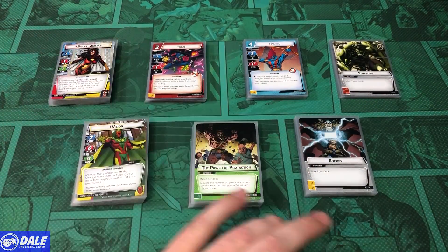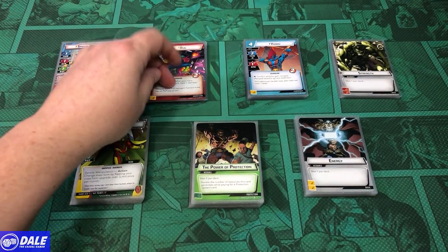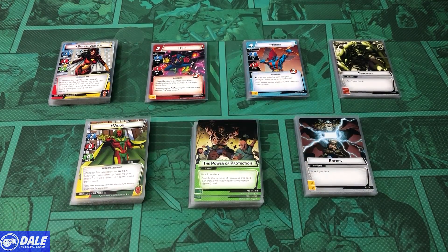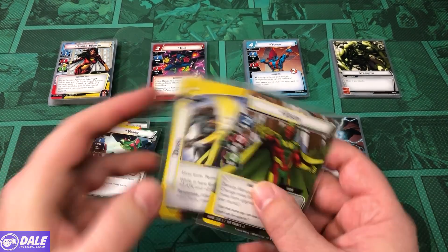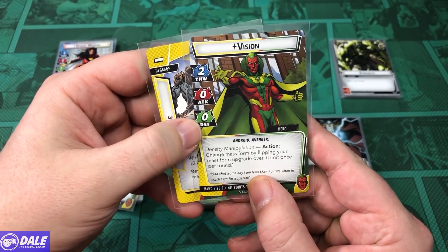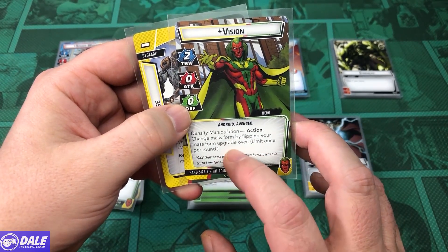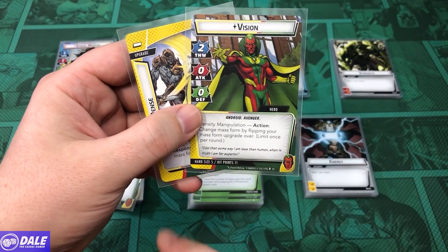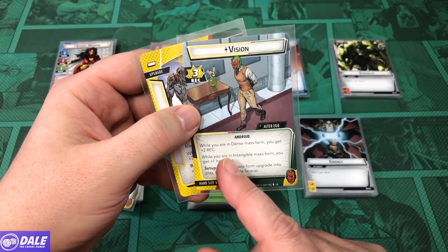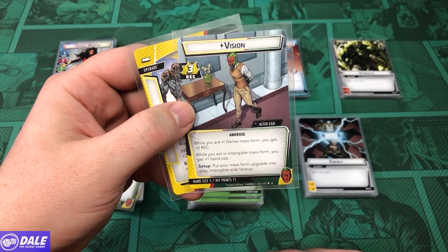For our heroes, trying something a little different. Vision is going back to protection. Spider-Woman is using aggression and leadership, trying to highlight Bug and Yondu. In his hero form, Vision has a thwart of 2, 0 for attack and defense. Density manipulation as an action — change mass form by flipping your mass form upgrade over. Hand size of 5, 11 health. Recovery of 3; while in dense form, get plus 2 recovery. In tangible form, get plus 1 hand size.